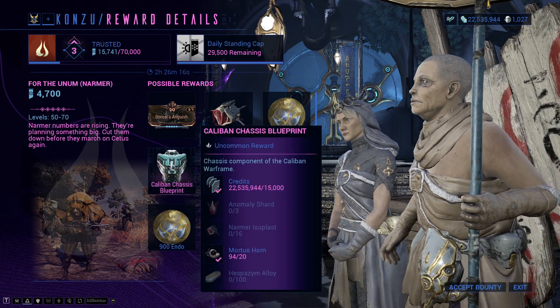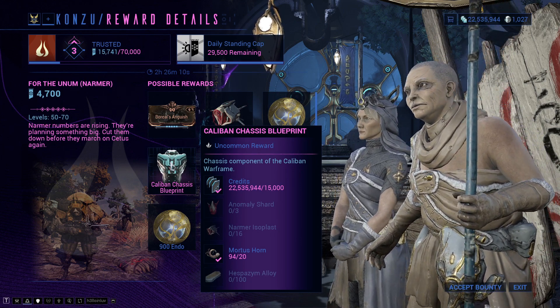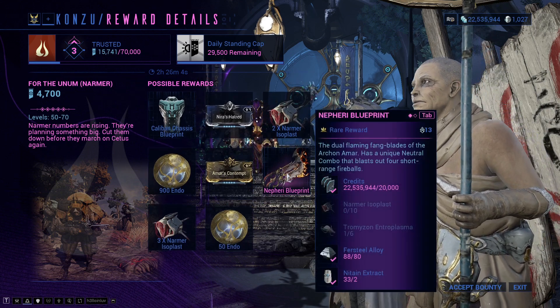Anomaly Shards you will be able to get without any issue by doing the Veil Proxima anomalies inside of Railjack. The normal Isoplast you're gonna get pretty easily — it's not gonna be that hard to get.